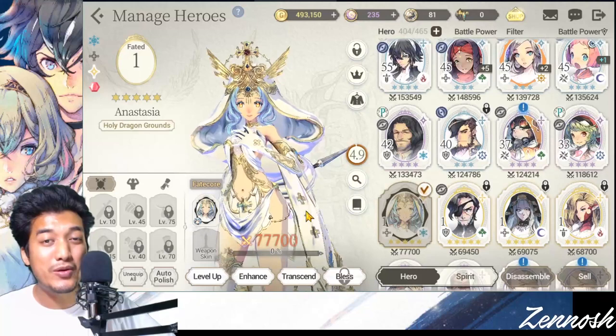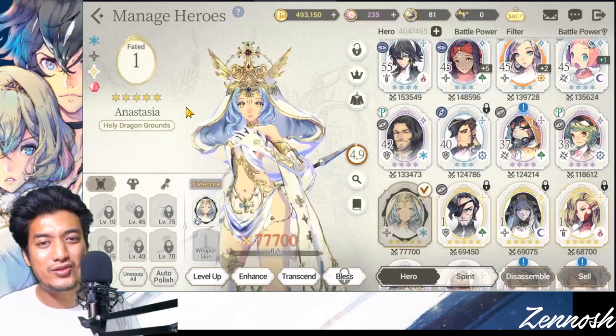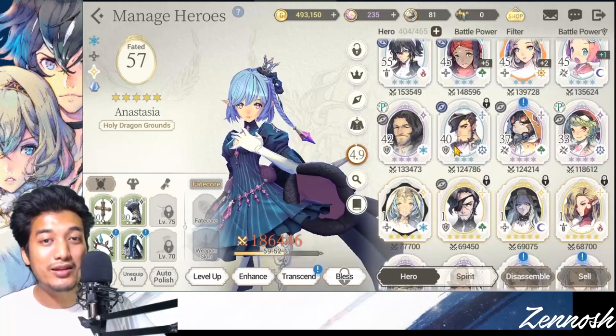If I use the original Anesthesia to transcend right off the bat, she's just going to be stuck at level 1, and I'd have to feed her all those experience scrolls again to get her back to level 57, 60, or maybe 75. All those experience scrolls I've been feeding to my original Anesthesia would mean nothing, and that could be really hurtful. So what could be the solution?